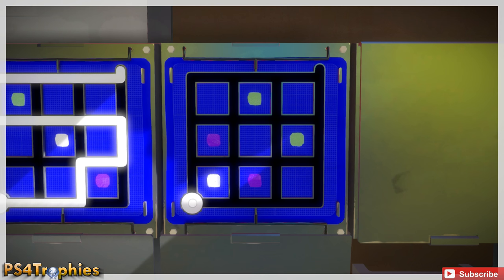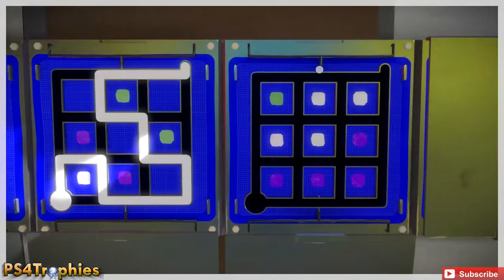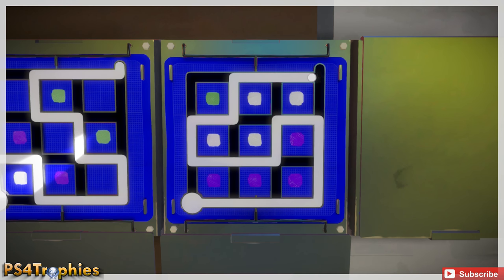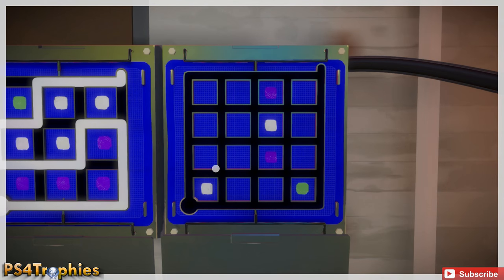Here we're going to quarantine off this white one down here, then the purple ones, and then finally the green ones. It's a relatively simple concept. We're going to do the purple and then swing back around and circle the whites, leaving the one green by itself. A little more tricky on this difficult one here.